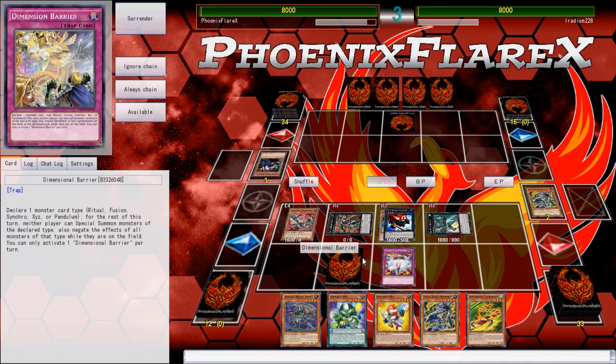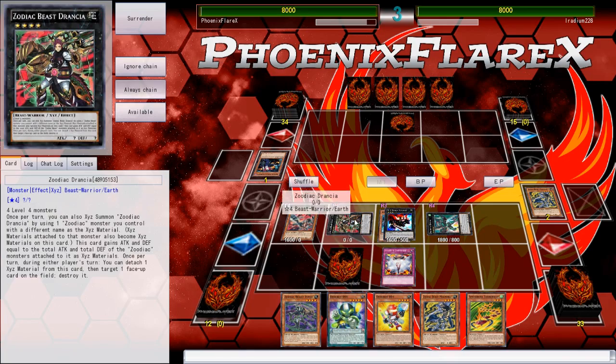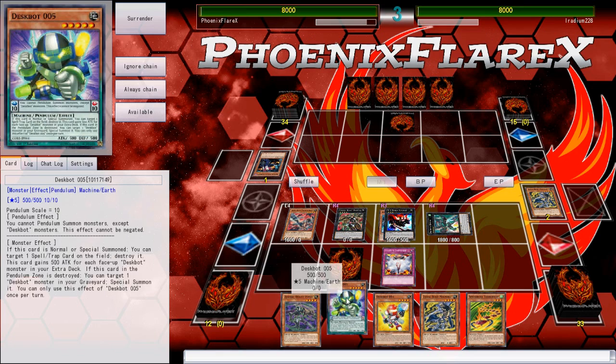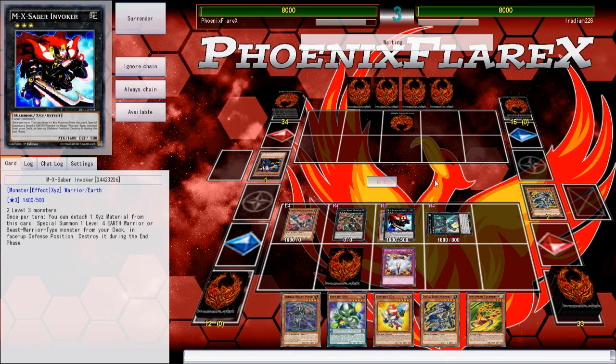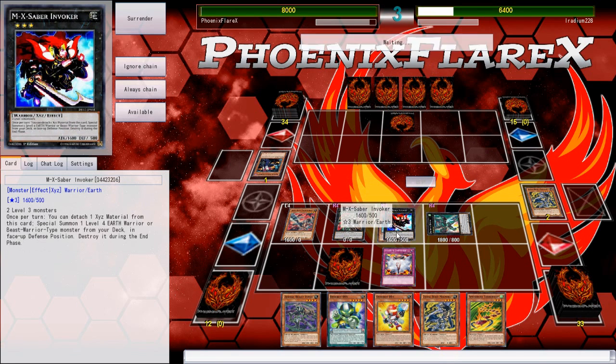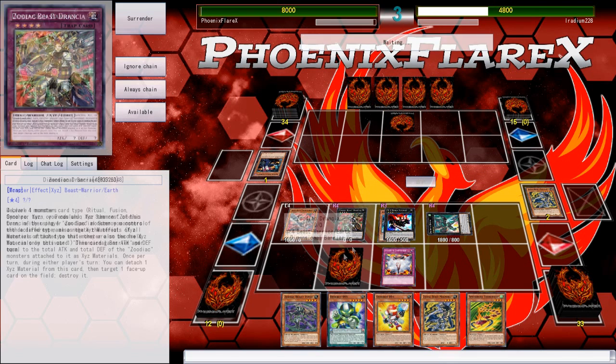As soon as I get to detach Tiger Mortar from under here, we can talk. I can turn you to attack mode and I can activate this at any point that I wish. Basically, I'm just going to attack with these first. If I run into like a Mirror Force, then I'd be incredibly surprised — that would definitely be something I'm not expecting straight off the get-go.